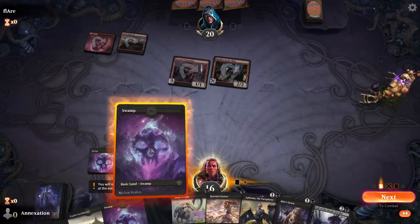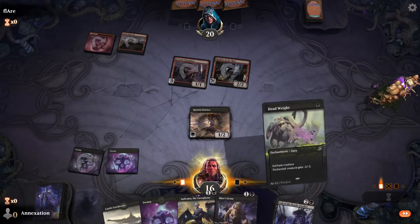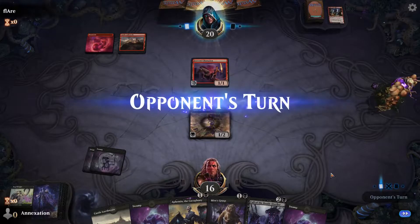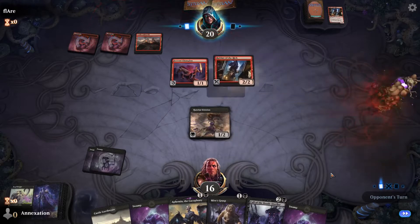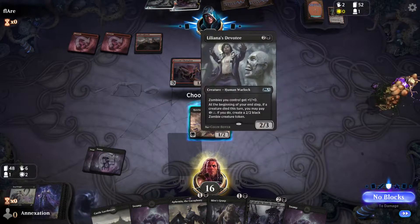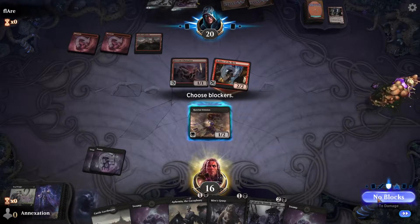Another inclusion in the deck that you might not have considered is Liliana's Devotee. However you pronounce him, this tattooed, bald-chested badass not only pumps the offense of all our zombies on board, but can make new ones when other stuff dies. Because Ephemia and Timorat Calls the Dead are so enchantment-hungry, we're running the Hateful Eidolon card draw and removal package, which is this column right here.